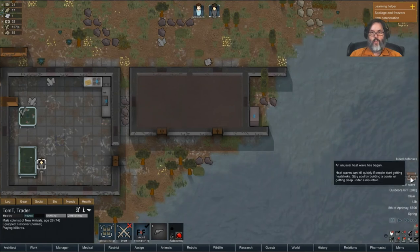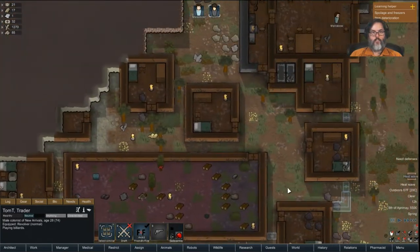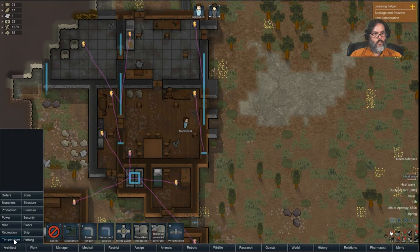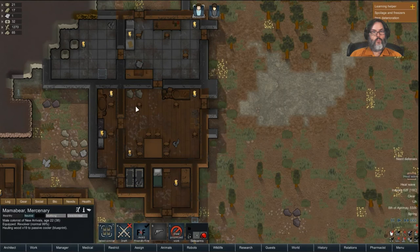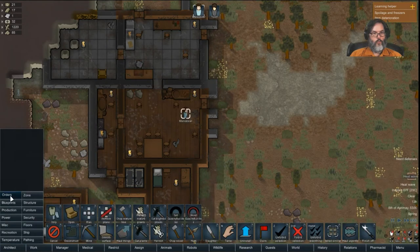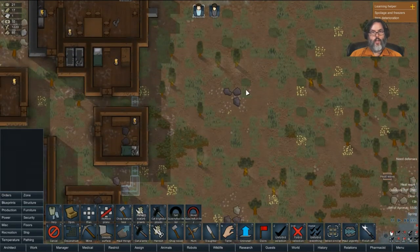A heat wave — I don't know if that's going to kill us or not. Let's build a passive cooler in here. Mama Bear, can you make that your priority? And I'm going to ask you guys to chop a little wood.